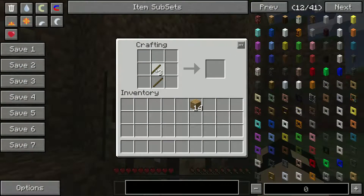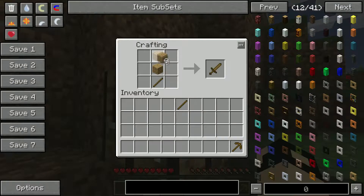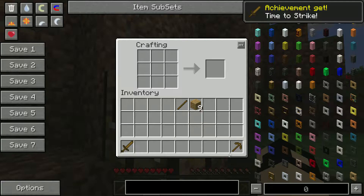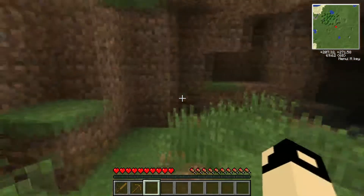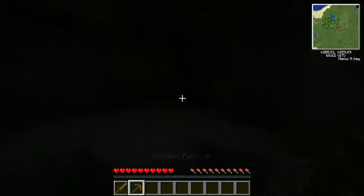First things first - a wooden pick and a wooden sword. It's the essentials whenever you start any game of Minecraft.